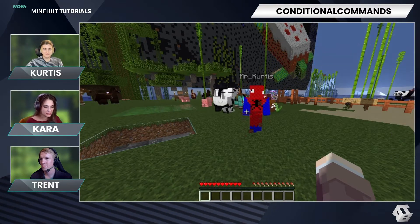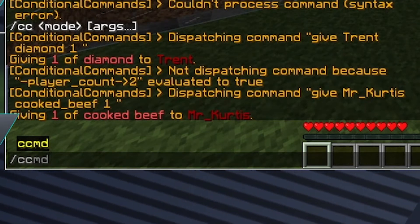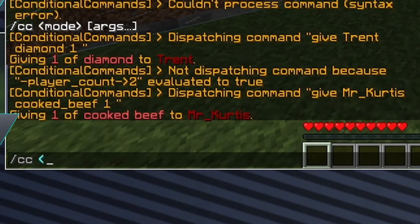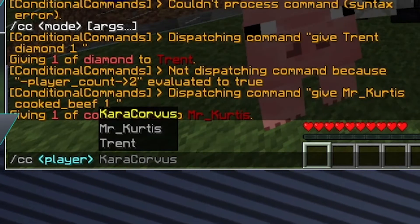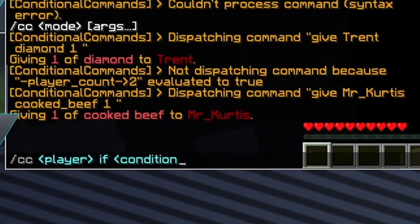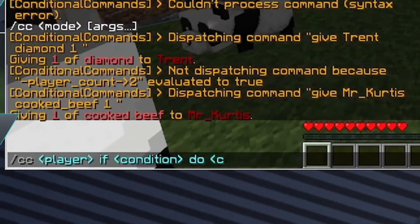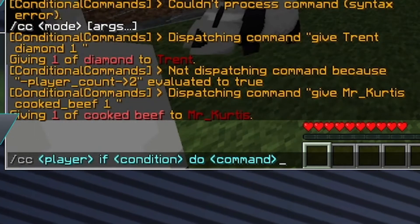Let me go over those again — that was a little complicated. It's slash cc, then player — this is just a placeholder for player — then condition, then do, and then the command. There are a number of different conditions you can do and a number of different commands you can do.